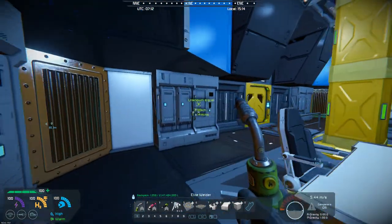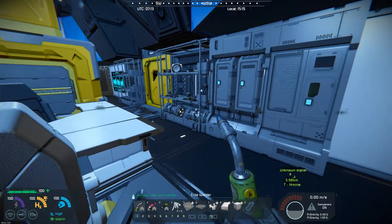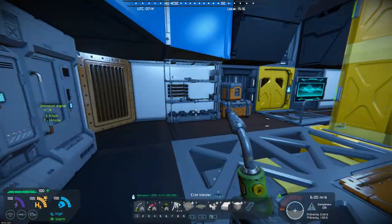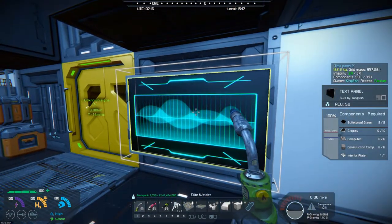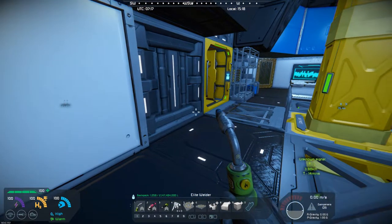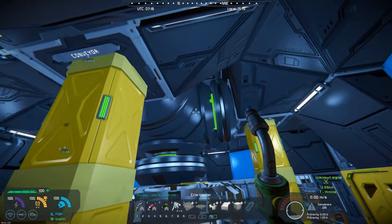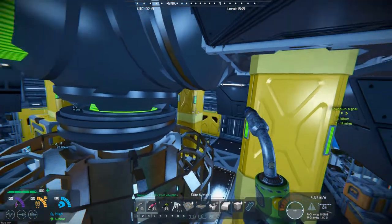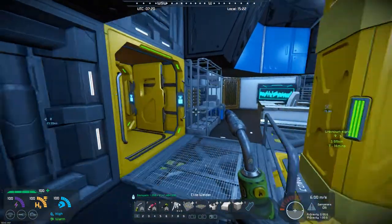If you walk around in here he's got lockers, desks, shelving with parts on it — really did a nice job on this. You've got containers and text panels with graphics on them, so it really looks pretty cool. That's the inside, and if you fly around in here you can kind of see he's got this particular area as just one single compartment.